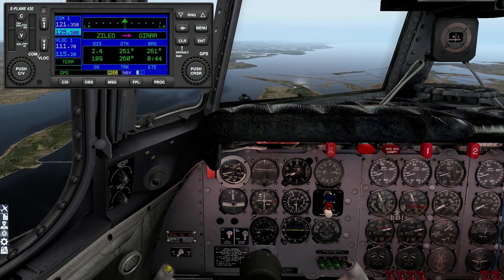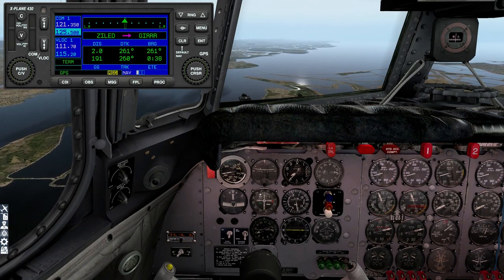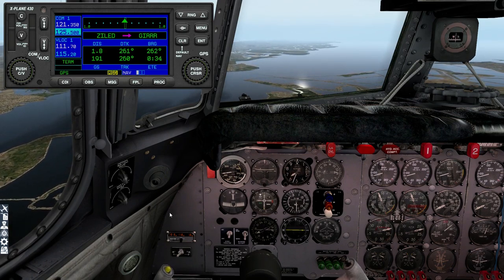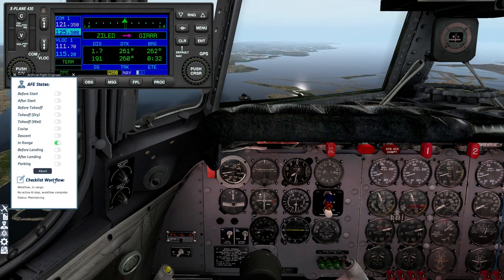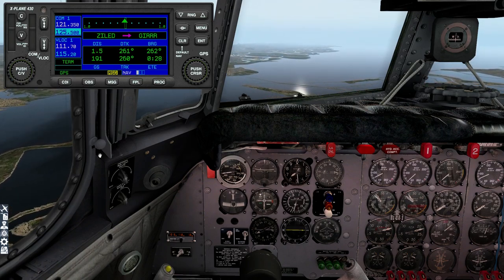I don't actually have control of the power — so AFE, off you get, get off my throttles. There we go. Lots of power coming off now. That's the lowest I can go. One mile to go, a little bit off course, let's get back on course. Coming on down to 6,000.